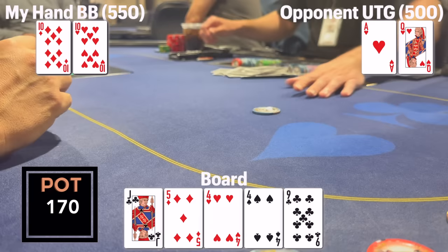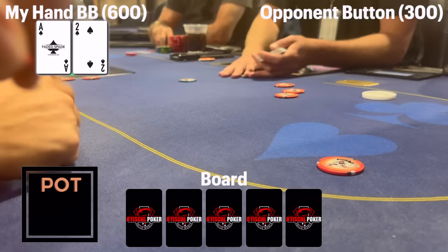I'm definitely happy I went for value on this river and got paid off. These smallish thin-value spots are really what's going to impact your win rate highly across a poker session. The player who goes for these and gets them paid more often is going to be the most successful player at the table.